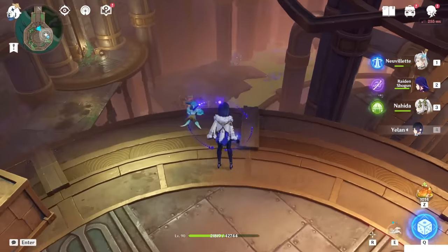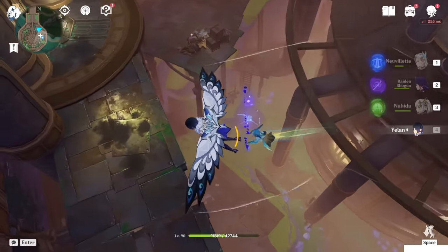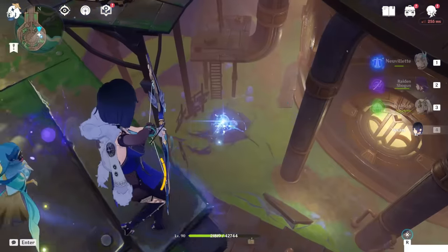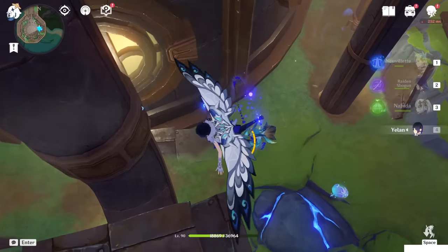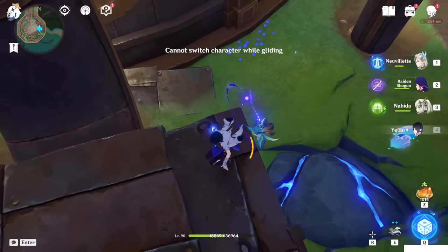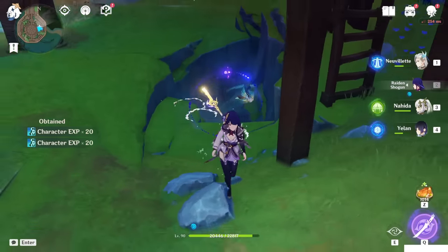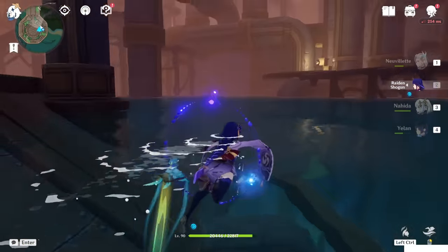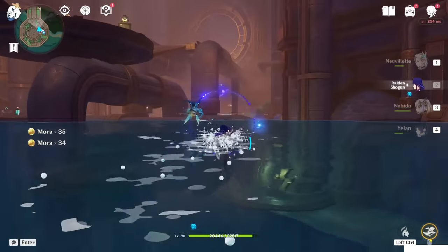You still have to keep activating something to make things cooler. Basically, you have to destroy that rock on the downside there. Let me try to do it without taking the Oculus. After you do this, you can see some water will come out. And you can swim back to that place.